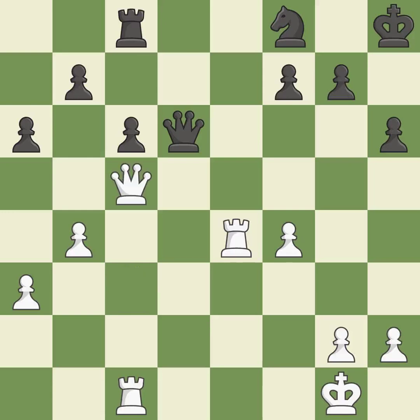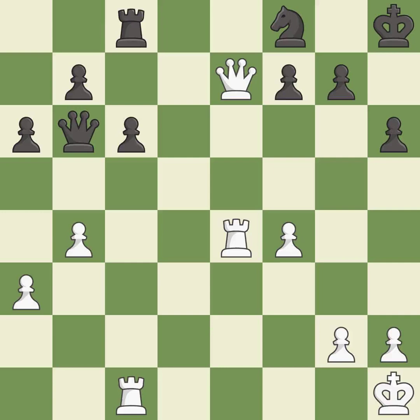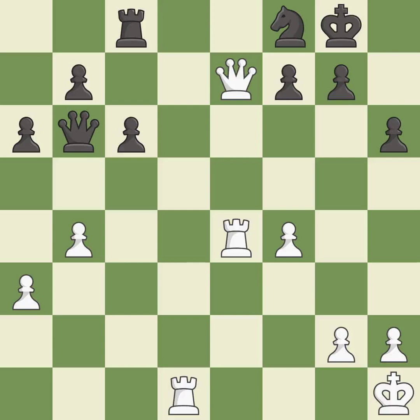This offers to exchange pieces of equal value — it is excellent. This moves the queen to safety — it is excellent. This offers an equal trade of pieces — it is excellent. This defends the attacked pawn — it is excellent. This steps away from the checking queen — it is best. This defends a pawn that was under attack and had no defenders — it is best. This takes an open file, a common method for activating a rook — it is good. Right on target. It is best. Very precise. It is best.